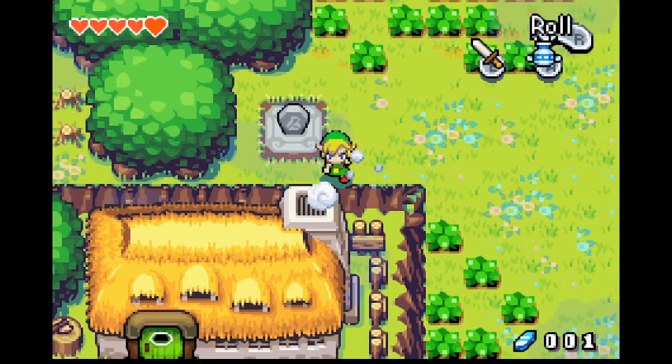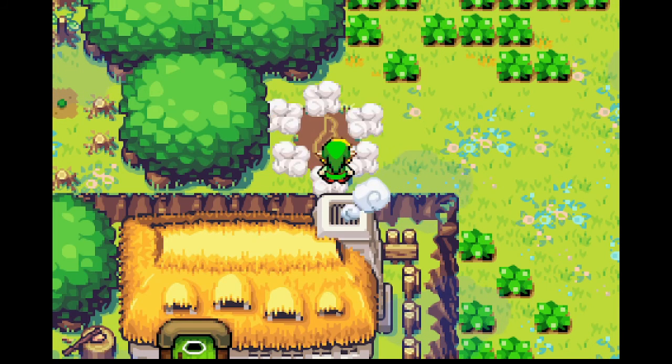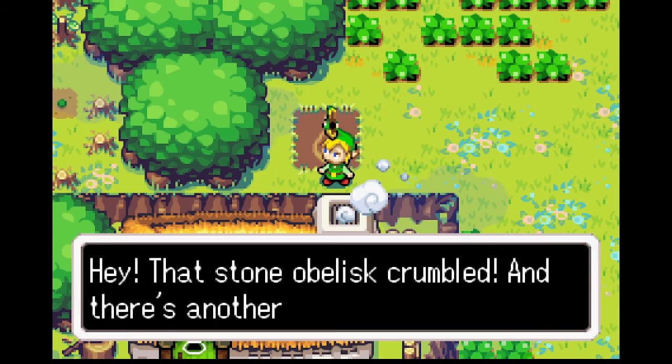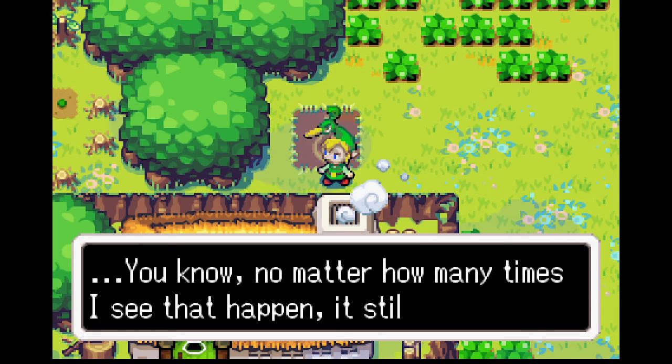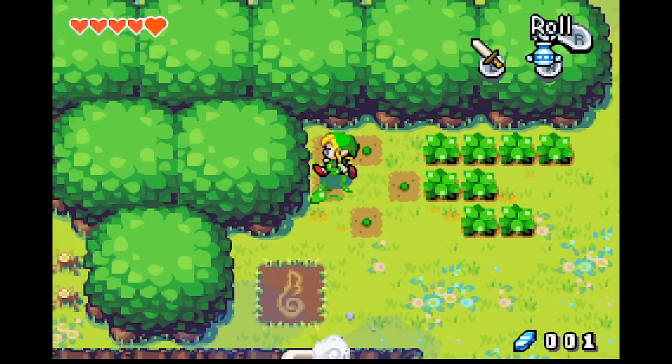Let's check this out. Hold off the sacred powers — we grant you the power of wind. That stone tablet crumbled, and there's another of those marks. No matter how many times I see that happen, it still baffles me. But what does it mean, though?